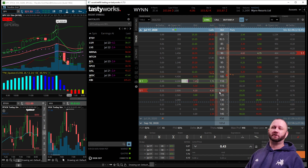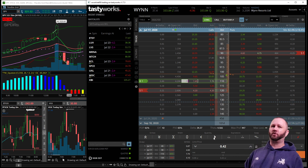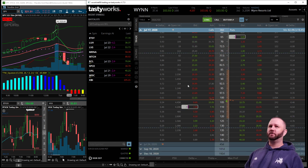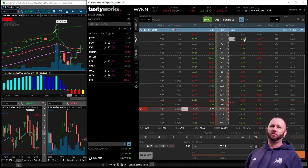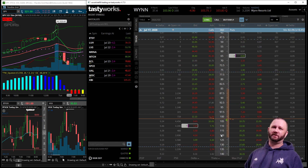This will pretty much re-center the WIN strangle perfectly and I can actually get 42 cents in credit. It's also freeing up a decent amount of buying power, which is good. Really quick — we are in the July cycle and right now we are definitely skewed really short on this current strangle. We would need WIN to fall down pretty good in order to be re-centered, so rather than waiting for that I just want to re-center it into a normal strangle, release some buying power, and collect additional credit while we still have time to go.